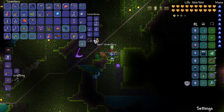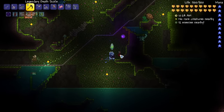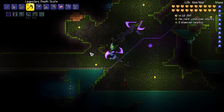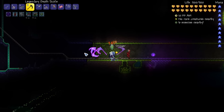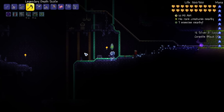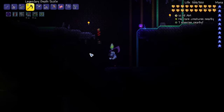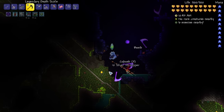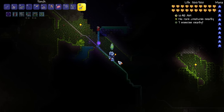I finally got a turtle shell! They're a kind of rare drop from giant tortoises. I've already gotten a banner and you get those after every 50 kills, and this is my first turtle shell. I think you actually need around three turtle shells to make the turtle armor.